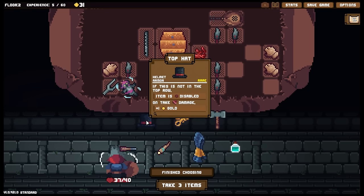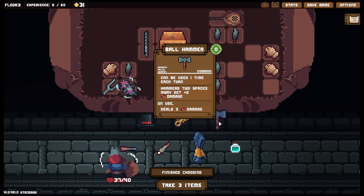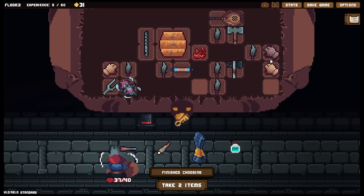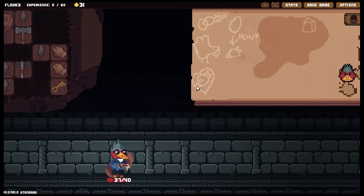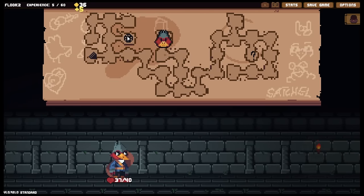A hatch — if this is not in the top row the item is disabled, but on taking damage I get one gold. I do have a ball hammer. It can be used one time each turn — hammers two spaces away get plus two damage; on use deals 12 damage and this does five damage. Very nice. I think I'm going to take this for sure. We've got some healing over there, I do kind of need some healing but not enough. We'll go for the money instead and then go check out the shop.